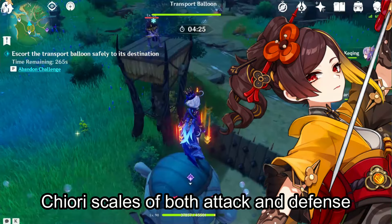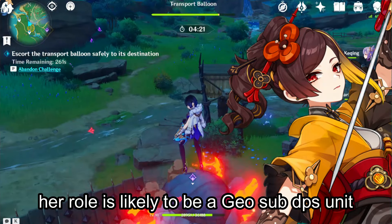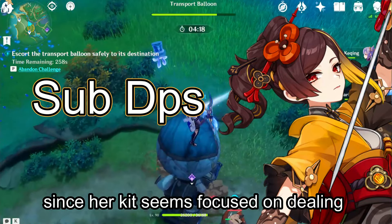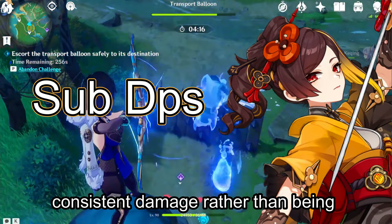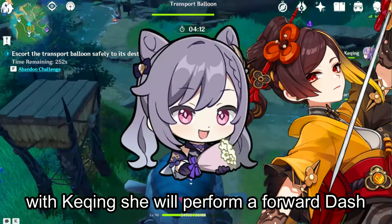Chiori scales off both attack and defense, and based on what we know about her, her role is likely to be a Geo sub DPS unit, since her kit seems focused on dealing consistent damage rather than being the main damage dealer on the team. Her elemental skill has so much in common with Kuching.